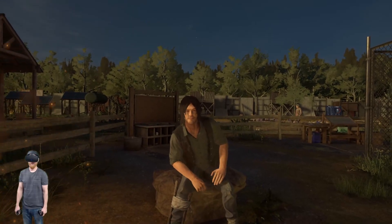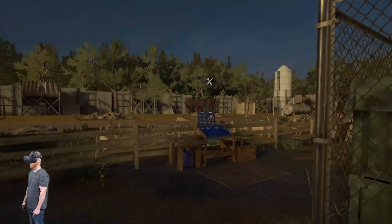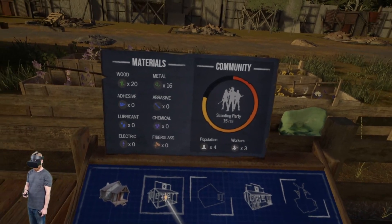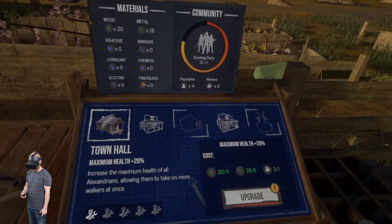Onslaught takes place between season 8 and season 9. Rick Grimes and other survivors are trying to establish a new home called Alexandria. You are tasked with building up this new town and the safe zone area, and you'll often be in charge of scavenging missions to gather supplies to help rebuild it.